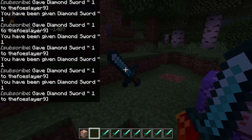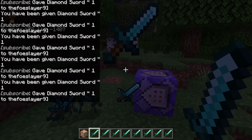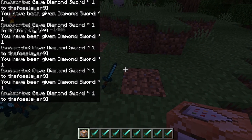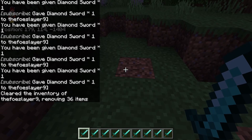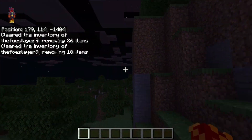We got a lot of diamond swords and I'm just throwing them on the ground but it keeps giving me them. I'll destroy the command block — okay — and now I'll just do slash clear. We gave ourselves a little too many diamond swords there, but now we got rid of them all.